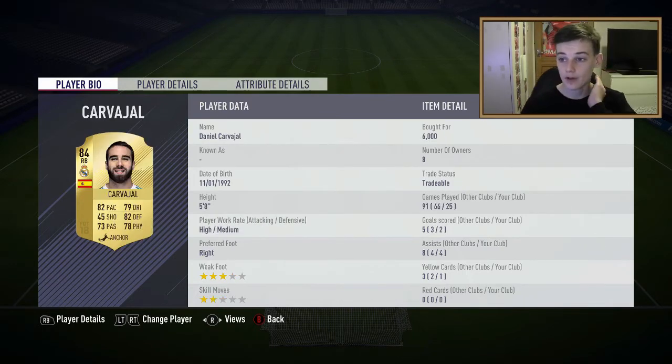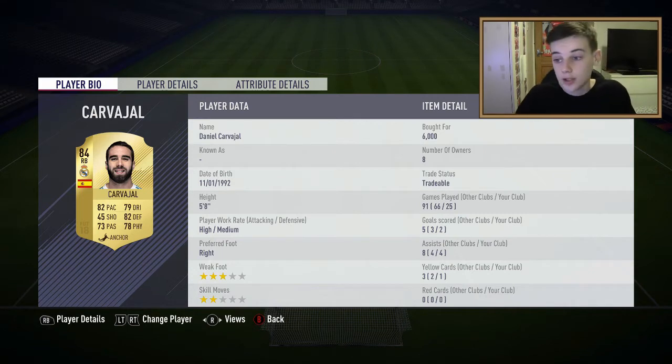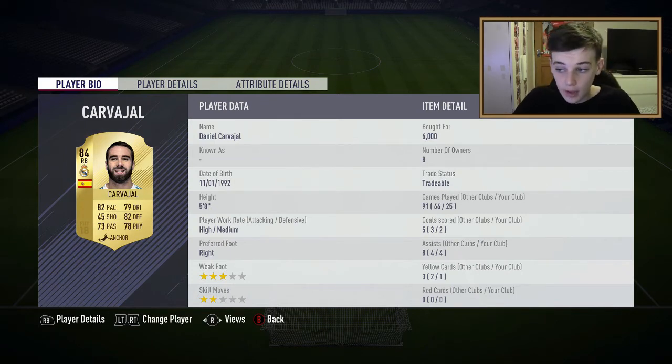Then we have Carvajal at right back. He has 82 defending, 78 physical, and 82 pace, which are good stats. And 79 dribbling, which are good stats for a right back or full back. He's scored 2 goals and got 4 assists in 25 games - really good player. He's 5 foot 8, not the highest, but he's got higher attacking and defensive work rates which I like.